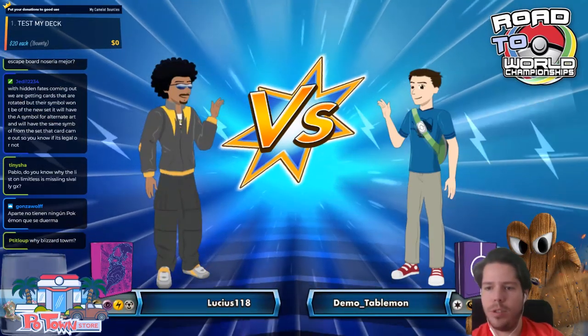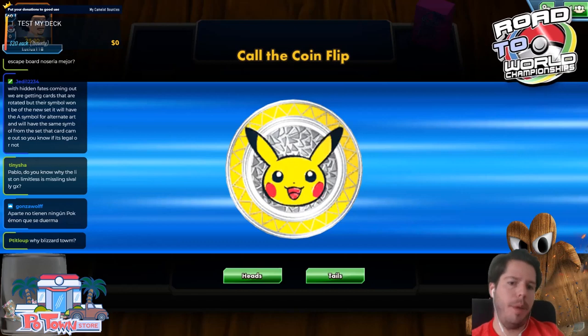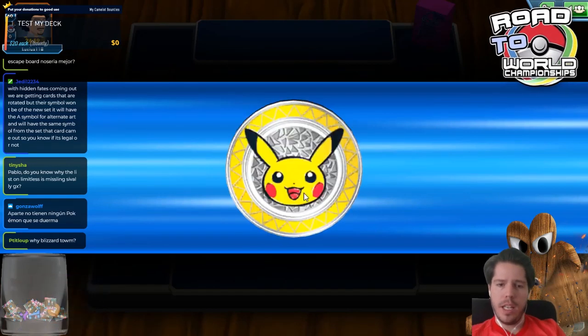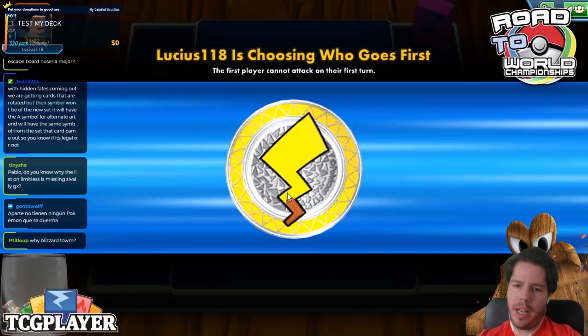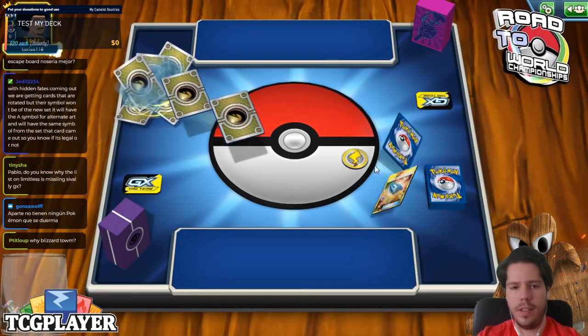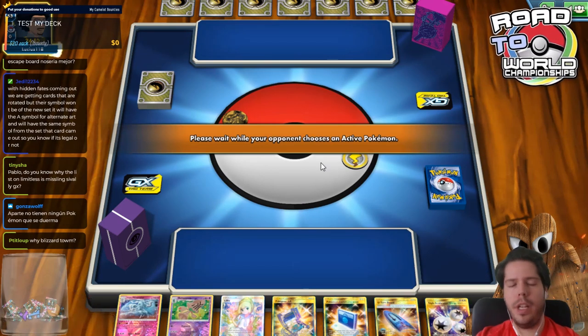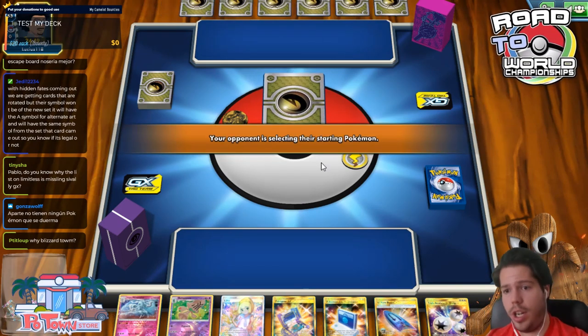New expansion is coming tomorrow. The rotation already happened, right before Worlds. The new set coming out is Hidden Fates — so we're about to be able to bling out our decks even more with shiny Pokémon.